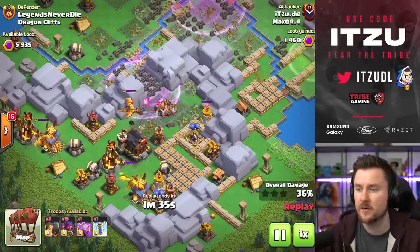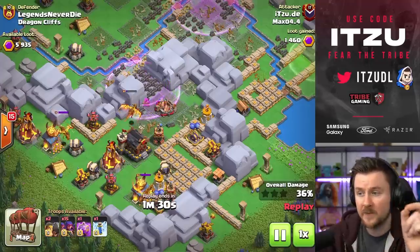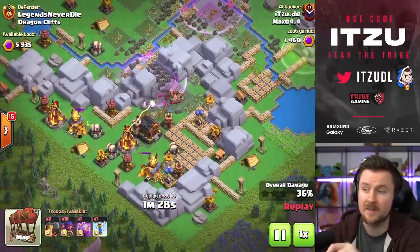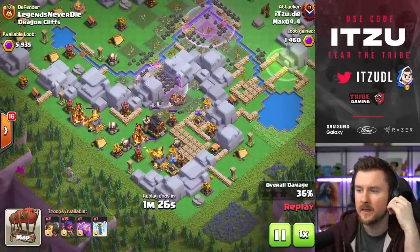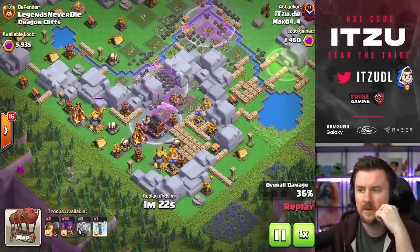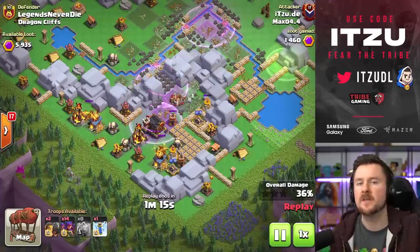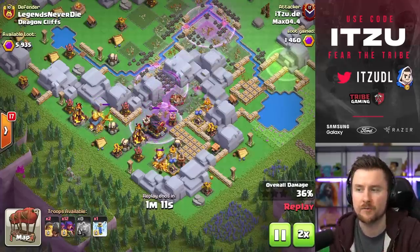With the archers, he's trying to take down the super dragons to really prepare the next attack. This defender did really, really well — this is also a really common base for the dragon cliffs at higher levels. This guy has spread out the dragon posts so much that it's really hard to reach all of them.